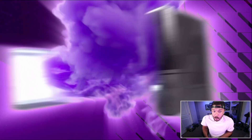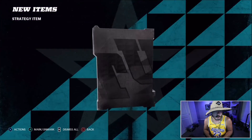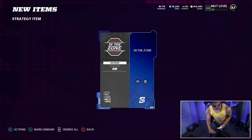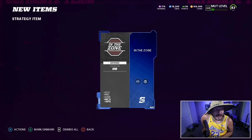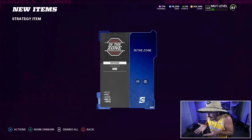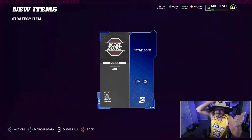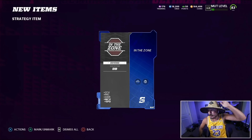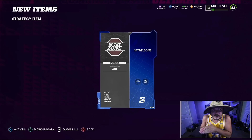Oh holy shit — it was a 5,000 coin strategy item pack. Trying to upgrade to the blue — that's the best card in the game. This card is seriously a million coin card. Honestly, you could spend a million coins and still not get this card. Plus one zone, plus one play recognition, plus one awareness, plus one man coverage, plus one speed to all defensive backs. I just spent 5,000 coins on a pack and pulled a million coin card.